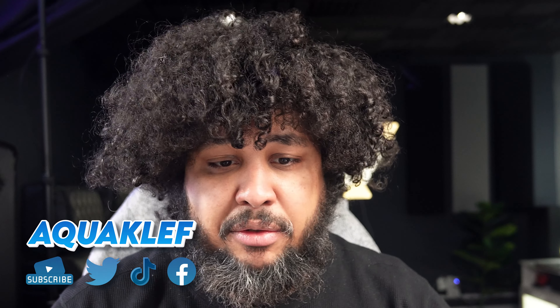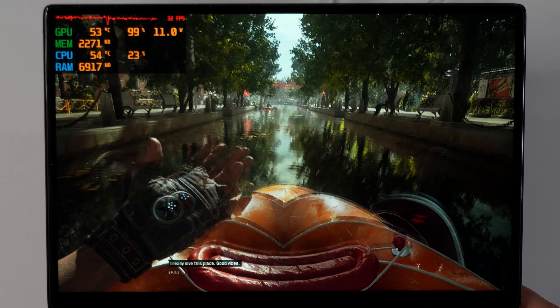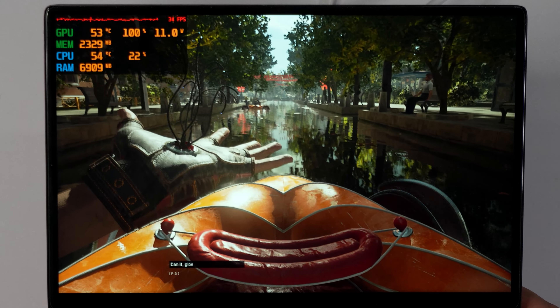Hey guys, we're doing Atomic Heart. Now the game just crashed so hopefully this is gonna work fine. We're going with basic settings to begin with, and depending on how much flexibility we have with our resources, we'll go up. We're starting with 800p, lowest settings. I'm not making any changes, so we're just going for lowest preset and we're starting with 11 watt TDP.